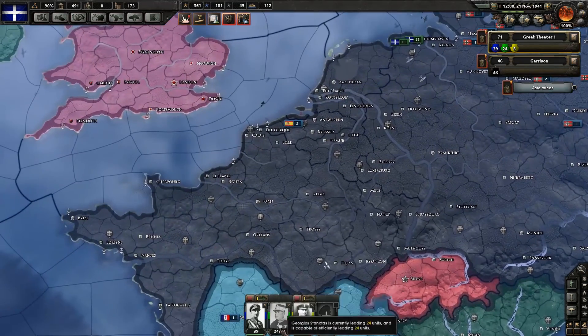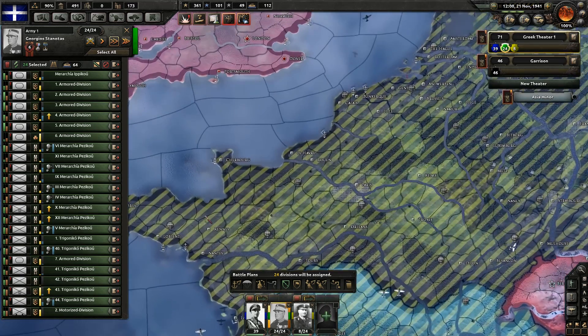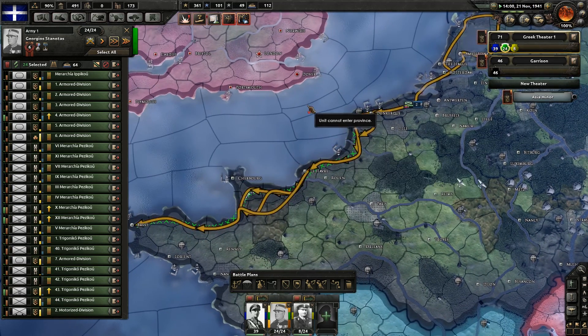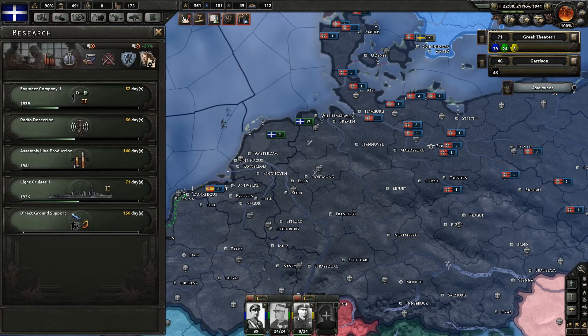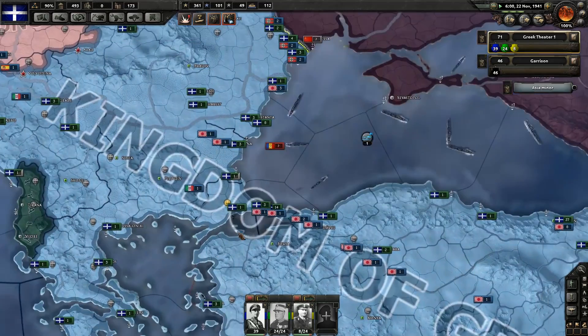Construction three. What I'm actually going to do is take these guys and give them a fallback line from Brest through Le Havre to Dunkirk — spread them out along the French coast. Let's increase the efficiency of our factories — that's always a good thing.